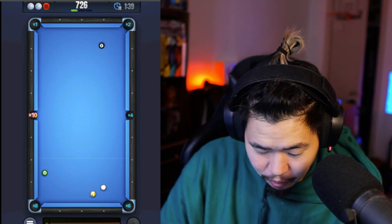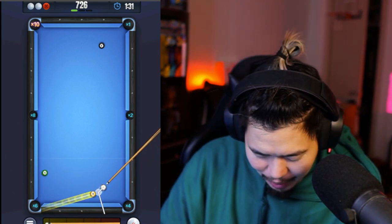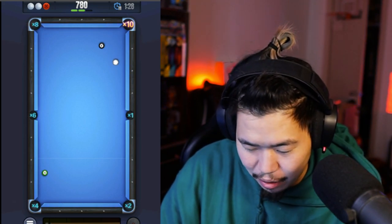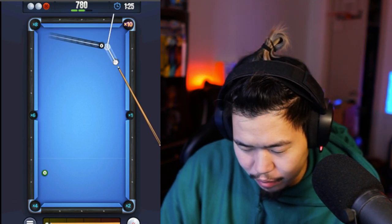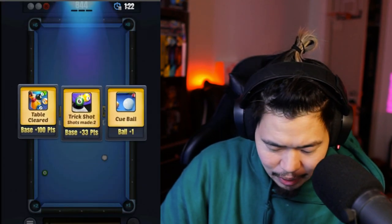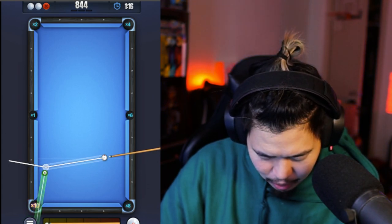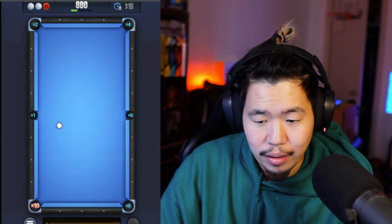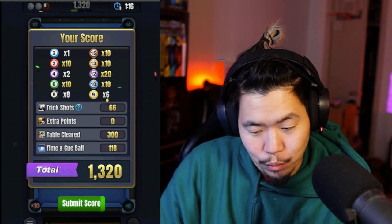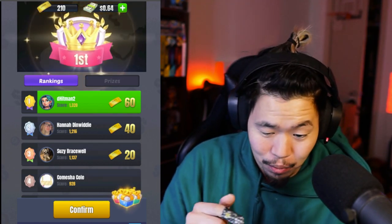I almost didn't get that in! I should go for combos, but I'll take the guaranteed six points instead of risking the 10. Going for the eight — I don't want to miss. Beautiful! Now the hard one — the green ball. Clear the table for the extra 100 points. Hit it hard — there you go! Beautiful! The 10 went all the way down. We still have two lives left, got a bunch of bonus points — 1320 points, first place finish!